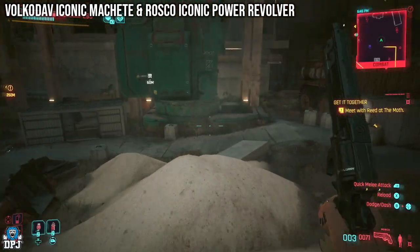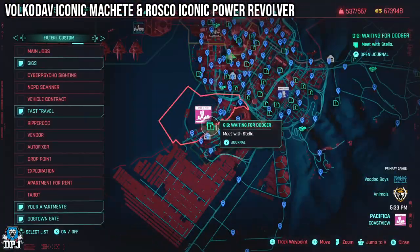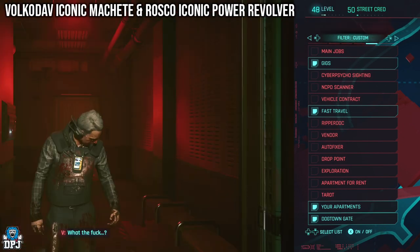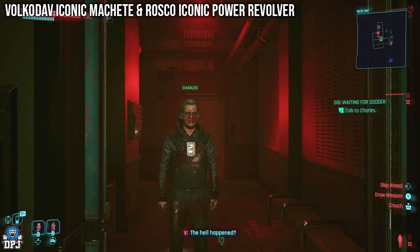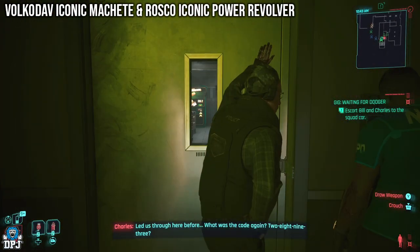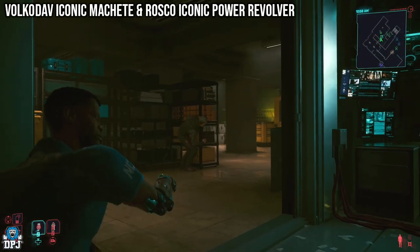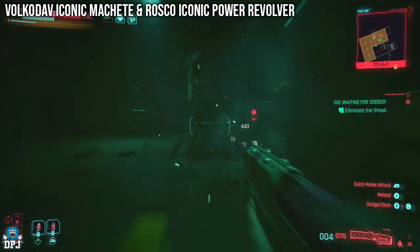The side gig where you get both of these is called Waiting for a Dodger. It's initially started right here on the map, but you do progress elsewhere to complete it. This gig is one of the better ones I've done. You will eventually meet Bill and Charles, and you want to help them do their thing. You are eventually trying to help them reach their squad car, and you will come to a room with a couple of enemies in it. Take the enemies out and the Rolkadaw is retrieved from a crate in the corner of that room.